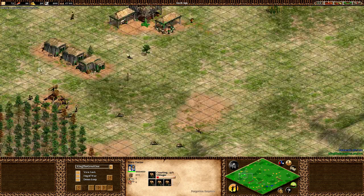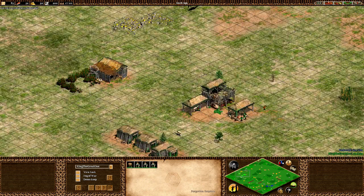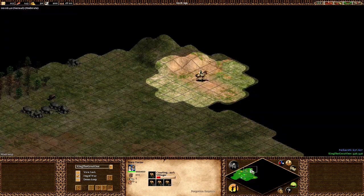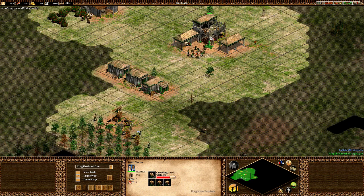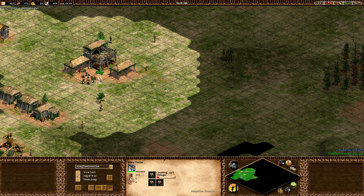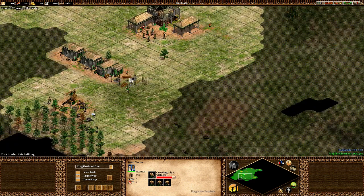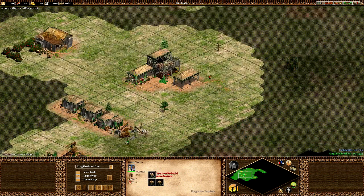At six and a half minutes I haven't done anything drastic. I have sent four villagers to lumber and three to forage, the rest are all collecting food. By now I should have scouted my enemy, because when I click Feudal Age, I'm going to start making my villagers leave the base and move towards the enemy base.